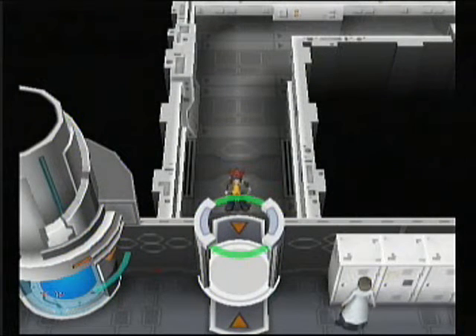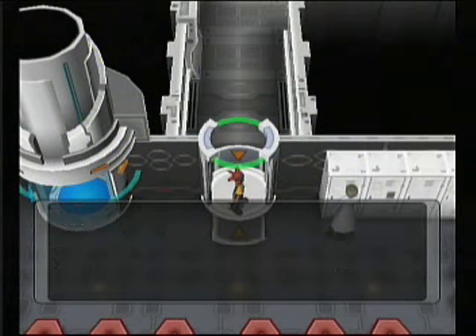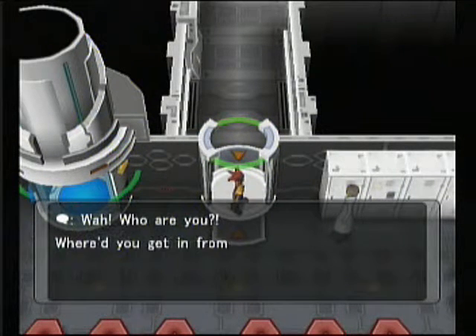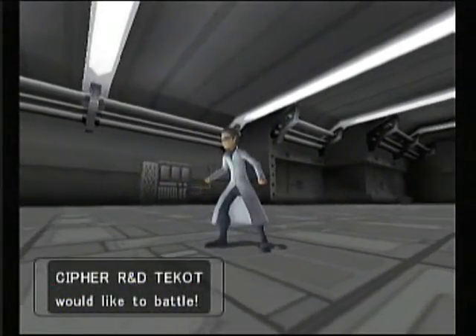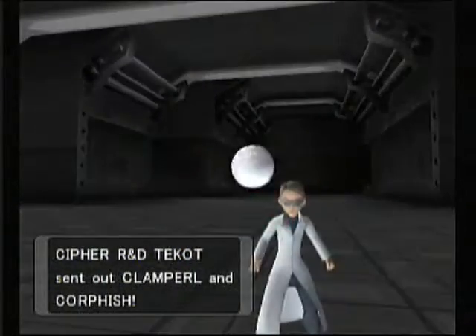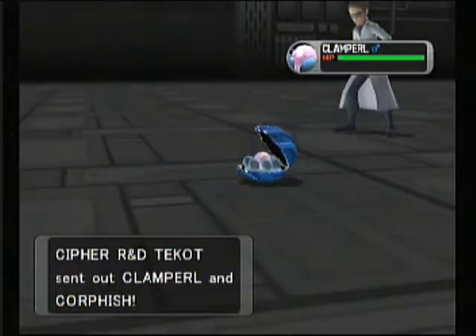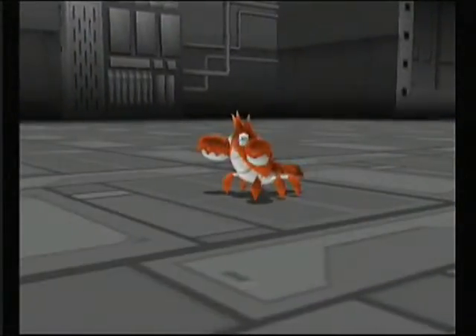Hello everybody and welcome back to Let's Play Pokemon XD. This is Laces and we're here in the Cypher Lab. So let's go ahead and continue on. If you walk over here you can get into a battle with this guy. He sends out a Clamperl and a Corphish. So with Jolteon's Thundershock it should be pretty simple to take out.